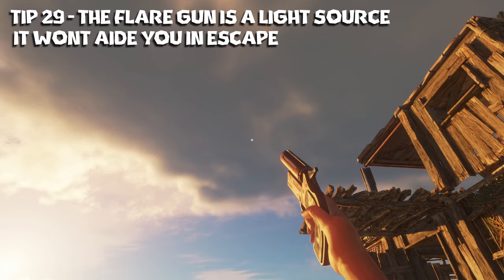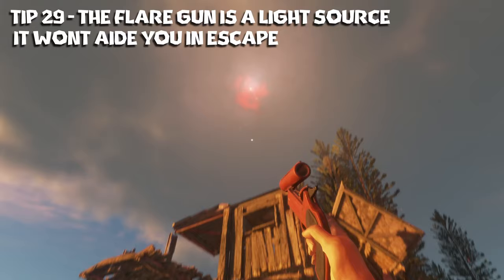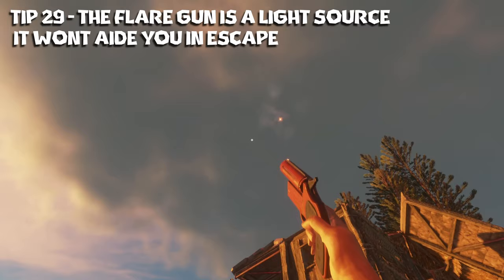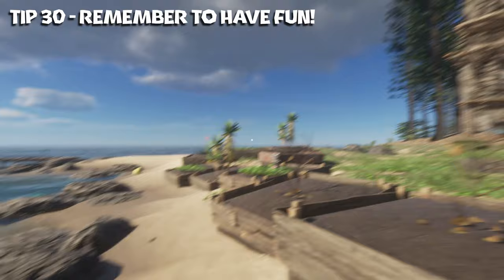Tip twenty-nine: the flare gun is a light source. It will not help you escape Pacifica — you won't be able to flag down any airplanes, you'll just be wasting your flares. They work really well at night though, so just shoot it up there and you've got a couple hours worth of good light. Don't expect a plane or a ship to be flagged down because that was never added into the game. Tip number thirty: remember to have fun. Stranded Deep is an awesome game. You'll probably have to start over once or twice but it's always a fun experience every time.